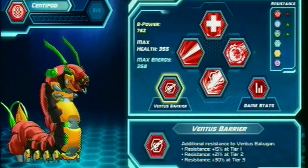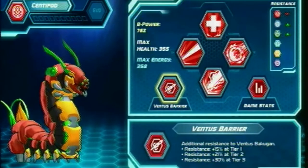Just like this Centipod — this Centipod is at level 10, which at that point it will become a Hypercentipod, and it has a Bakugir.